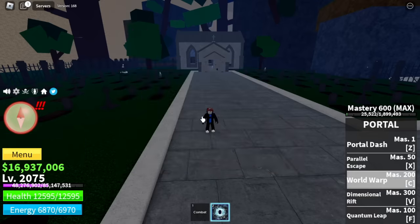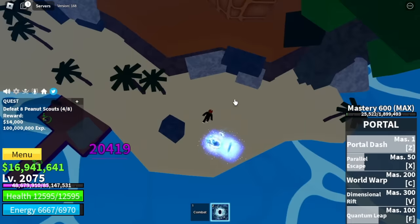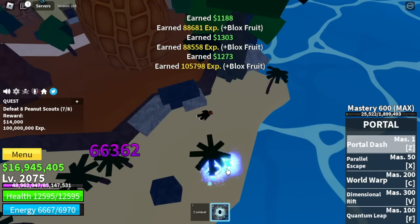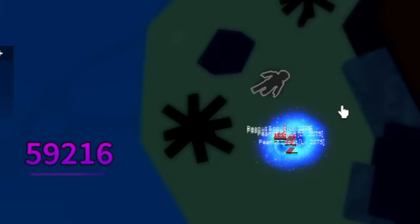Next up, the Peanut Lands. Target: Peanut Scouts. F skill is enough. And to finish it up, we're gonna use our Portal Dash. Check that damage — 68,069. Portal Fruit is really OP.